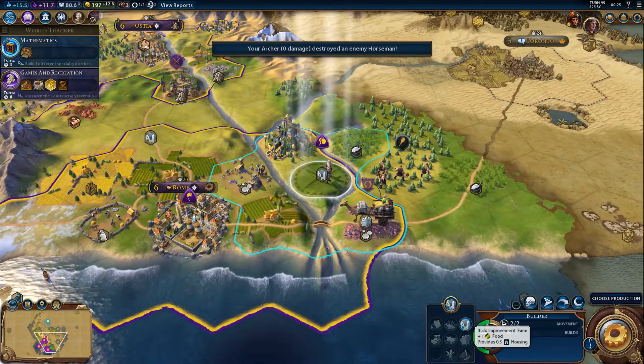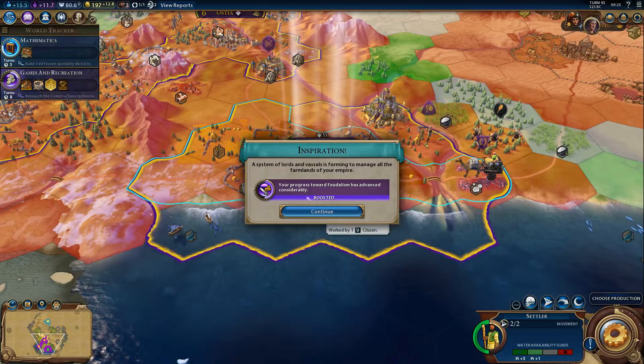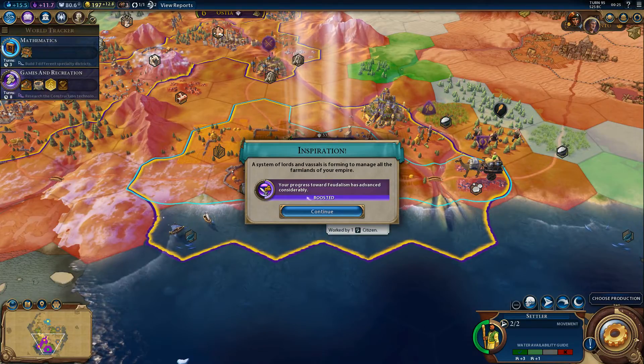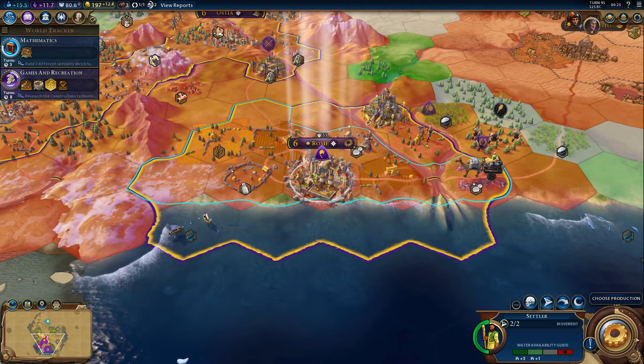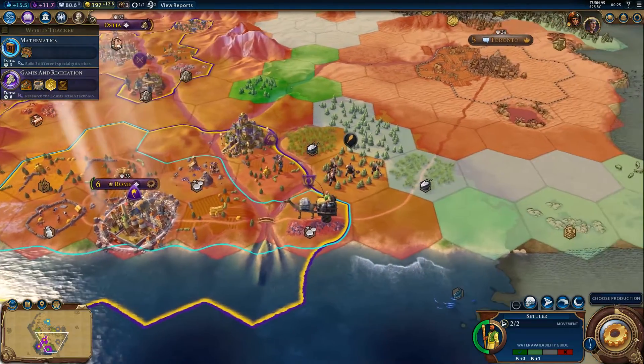Here I want to build myself a farm. A system of lords and vassals is forming to manage all the farmland of your empire — your progress towards feudalism has advanced considerably. Interesting. And my settler is ready.